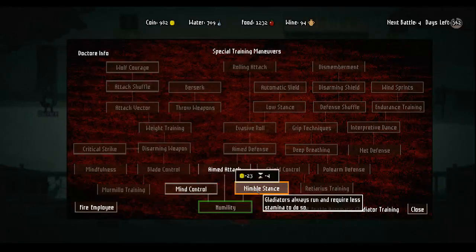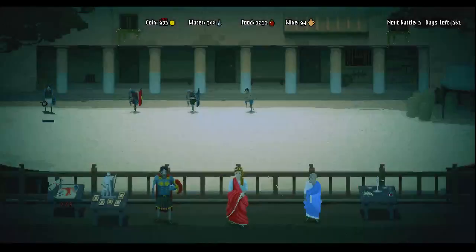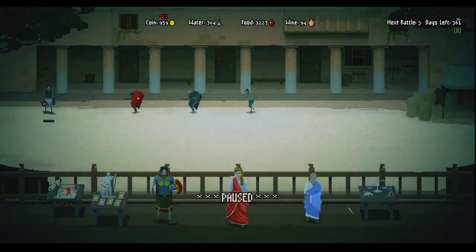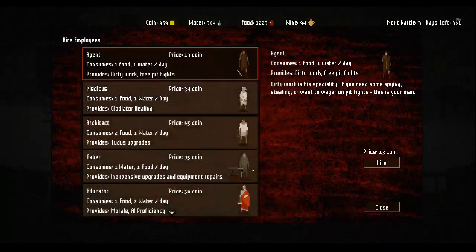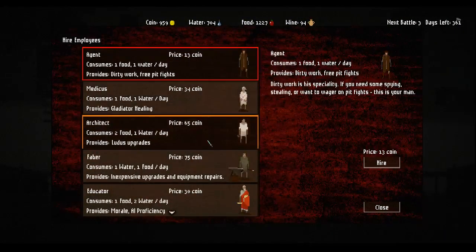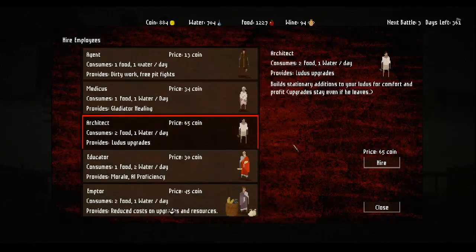More or less, these two guys have paid for themselves, this guy's my guy apparently - I have to deal with feeding him. Nimble stance - I've got his run, let his stamina do its thing. We definitely want this. I want to hire an employee. Let's just hope we don't run out of money - we want you, and we want you.